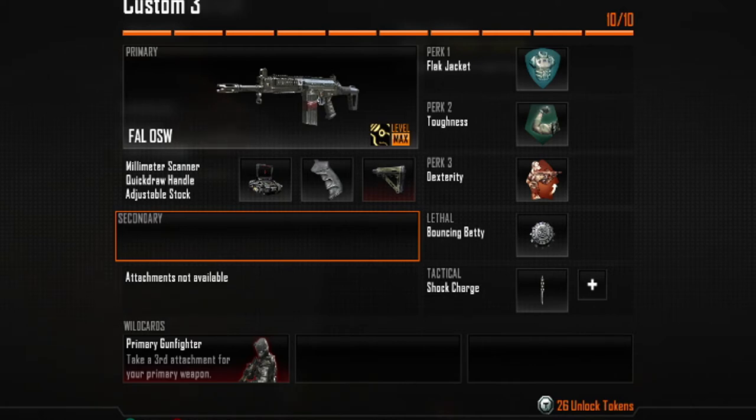Then we have Dexterity, which lets me pick up my gun a lot faster after sprinting — it's similar to quickdraw. I just want to be able to pick that gun up and switch it as fast as possible. I don't have a secondary because I want to load out the FAL with all three attachments and use all my perks. For lethal and tactical grenades, I just use Bouncing Betty — sometimes I use grenades, doesn't really matter as long as you have one of each.